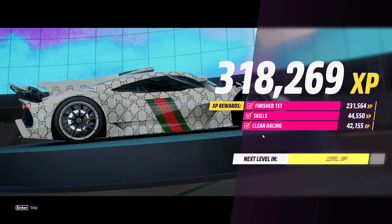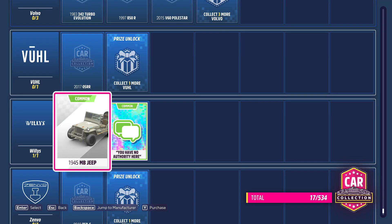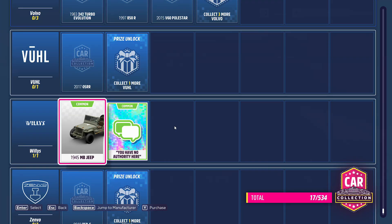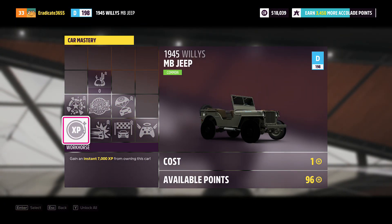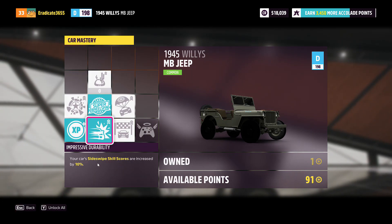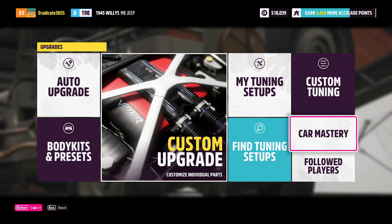You can also now buy some Willies Jeeps and then use the skill points earned to upgrade them until you get a super wheel spin. I didn't even use all my skill points, but I bought 10 Willies Jeeps, upgraded them using 50 skill points, and got 10 super wheel spins. After opening all my wheel spins from that and the 37 regular wheel spins, I ended up with 3.7 million credits.